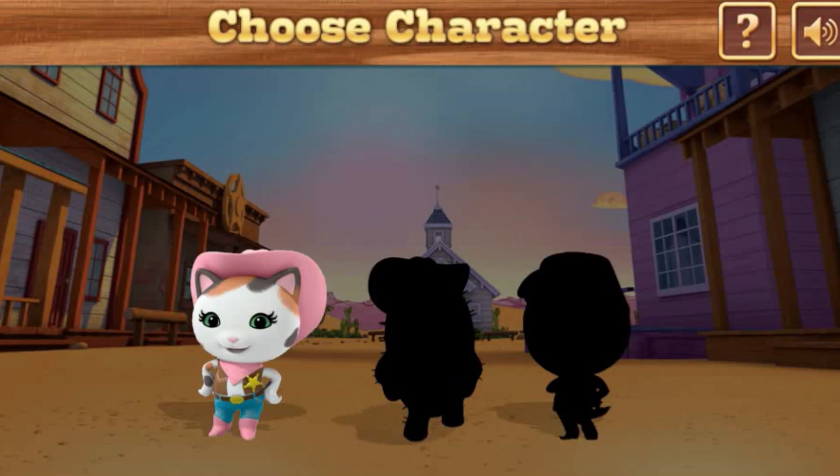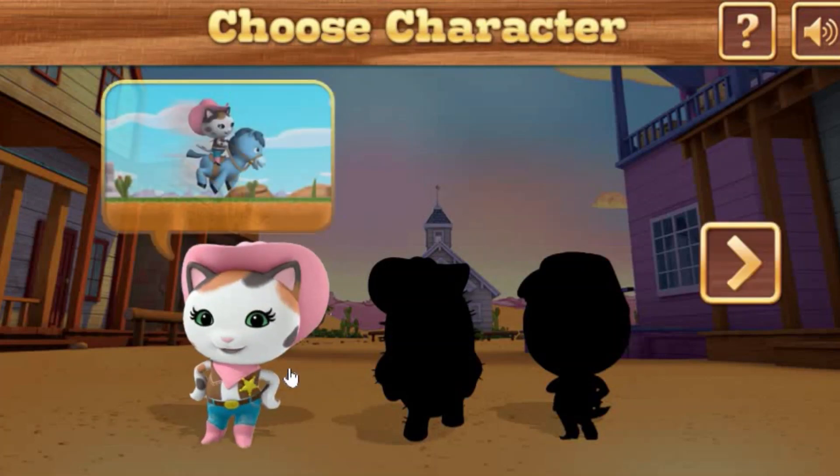Tap or click Sheriff Callie to start catching the bandits. Later, you can earn gold nuggets to unlock Deputy Peck and Toby. Tap or click a character to get started. Sheriff Callie — she rides her trusty horse Sparky, fast as lightning.